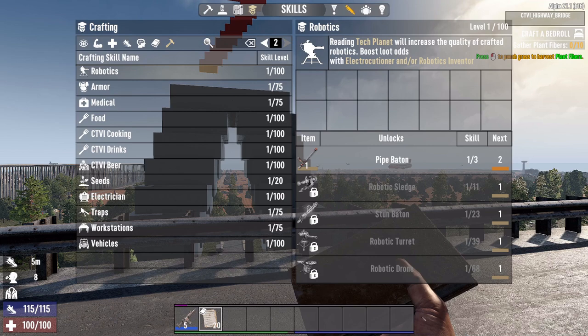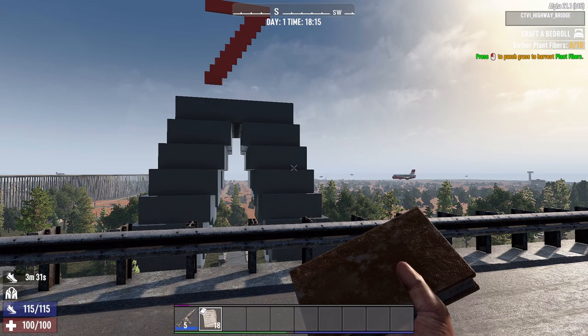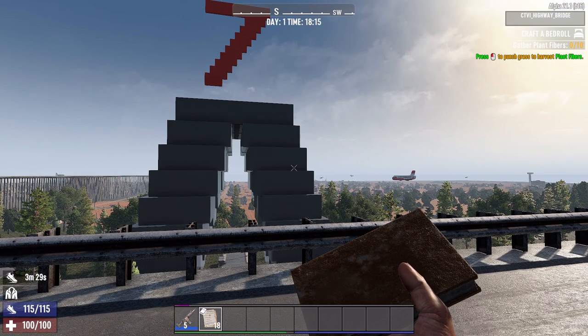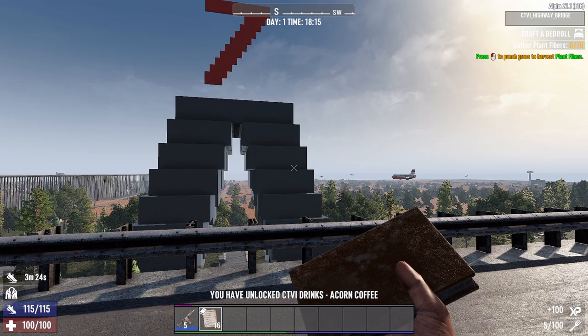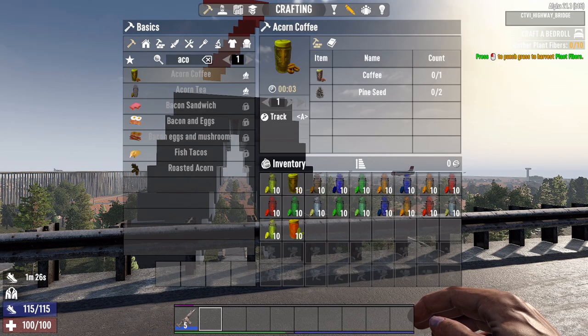This mod comes with its own skill tree. You can see here that it lists out the various drinks as you go through unlocking each level. You unlock each level by reading a copy of the CDVI Cocktail Masterclass Magazine. The skill tree for these drinks is levelled in line with the players, so early drinks are craftable from early in-game items like Acorn Coffee.